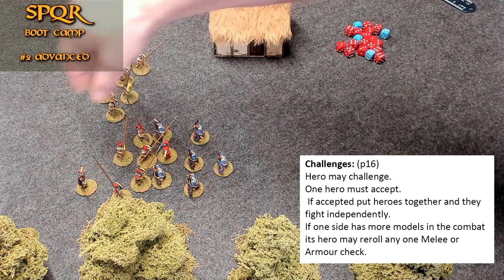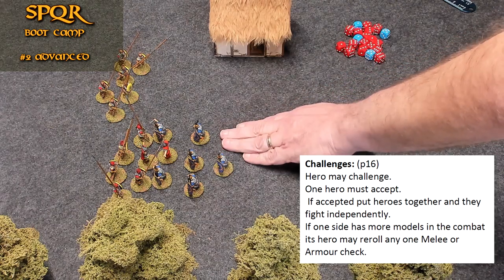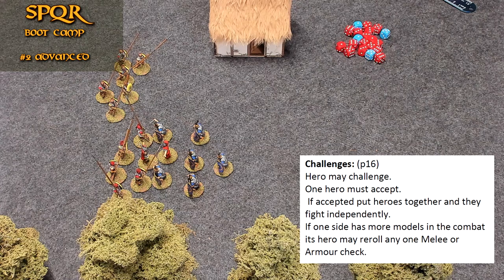Take the farthest guy and switch them — that's what you should do. If the challenge is accepted, place the two heroes in contact with each other. They fight independently from any other models involved in close combat. They cannot be harmed by any other models and cannot take attacks against any models except the hero they're facing. If one side has more models — in this case, the Romans — that hero may re-roll any one melee or armor check during the challenge. Basically one of the other guys helps block or pushes him forward to get an extra attack.